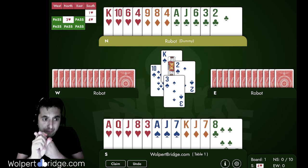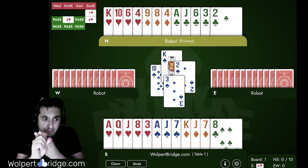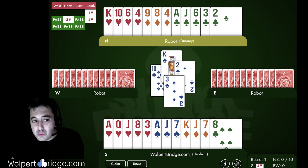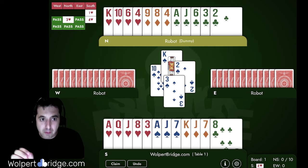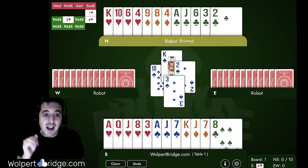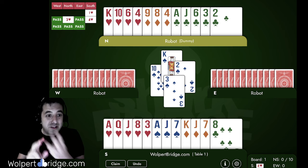We have to focus on the fact that we have two spade losers. For clubs, we have no losers because we have the ace. For diamonds, we kind of have three losers, but you can see that we can use the ace of spades to throw away one of the diamonds in dummy. So really we might be able to throw one diamond loser away on the ace and take a diamond finesse.